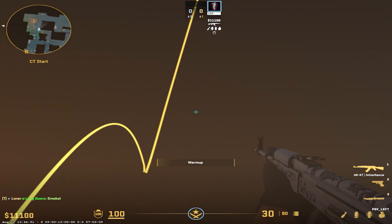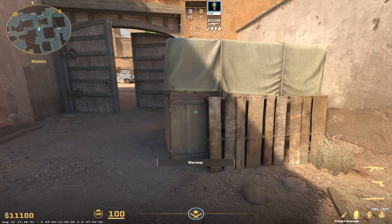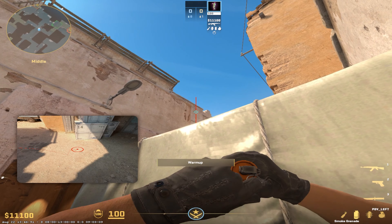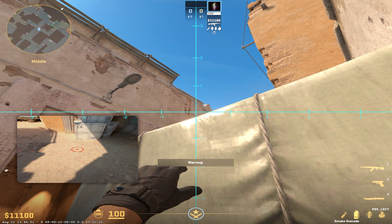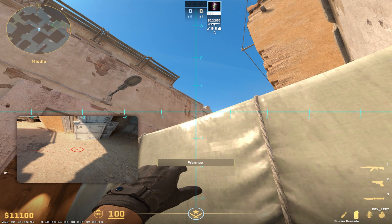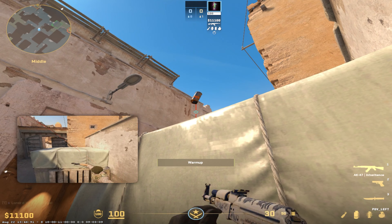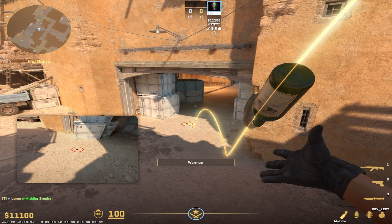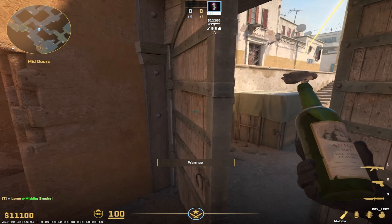There's a very, very slight gap right here in the smoke but it eventually covers it where they couldn't see. Mid smokes — same as it's always been. Literally just anywhere up here kind of works, now that the smokes are freaking huge. You just go, throw it, covers it.